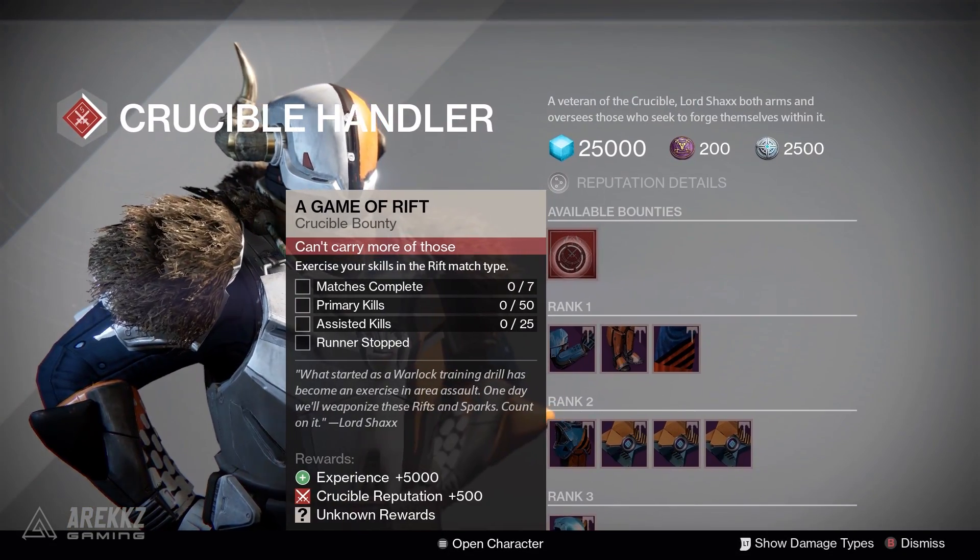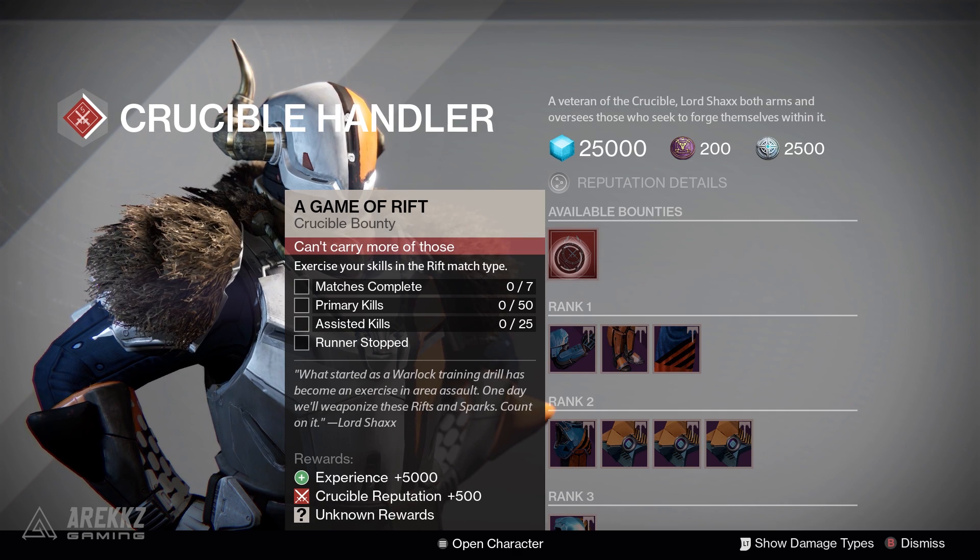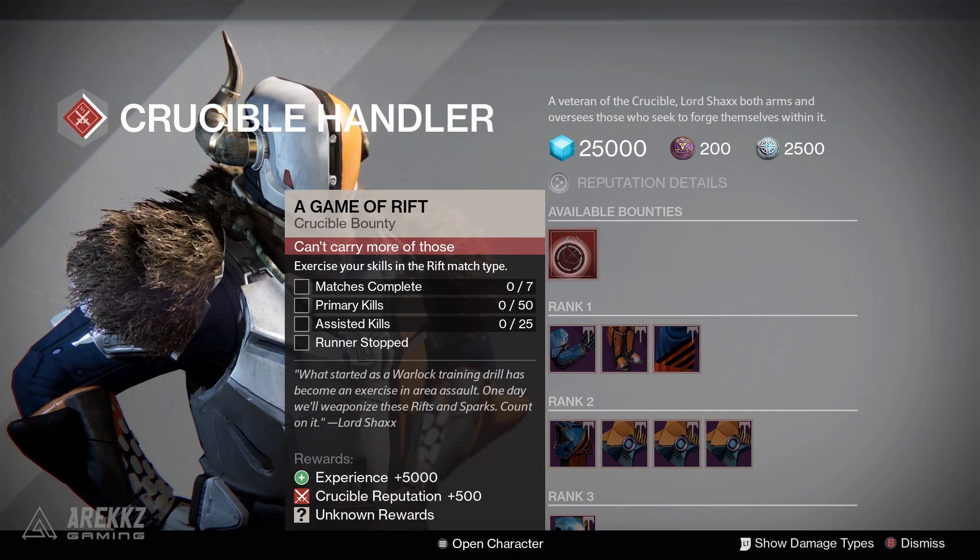Stopping off in the Tower, speaking to Lord Shaxx — this is your weekly Crucible bounty, so completing this gives you a chance at Nightfall tier rewards. If you're not seeing this then you need to complete your Crucible quest chain.